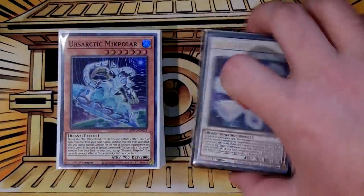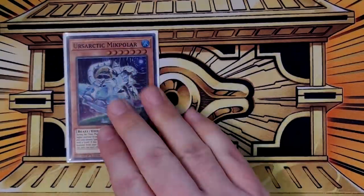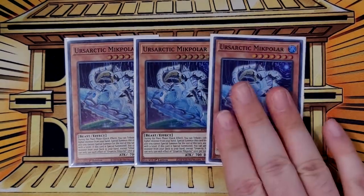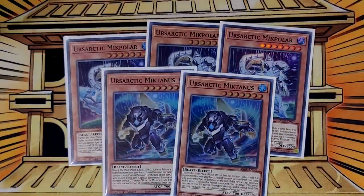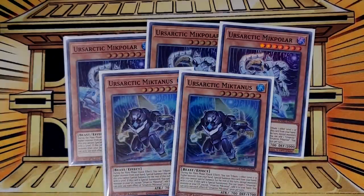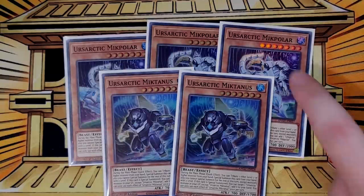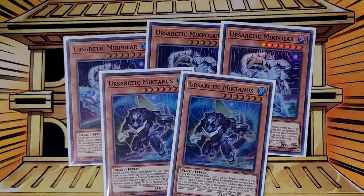My Ersartic deck as it stands is 43 cards in the main, and I'm definitely trying to get it down to 40, but 43 is good for side-decking patterns for me. The Ersartic lineup is three copies of McPolar — when summoned, it adds an Ersartic from your deck to your hand. I play two copies of McTanis for the other level seven. These are the only level sevens I run, because the other one only special summons an Ersartic from your hand when it's special summoned, and that's usually not really that effective. These are the ones that gather resources by adding Ersartics and recurring Ersartics from your graveyard, giving you consistency and recursion.